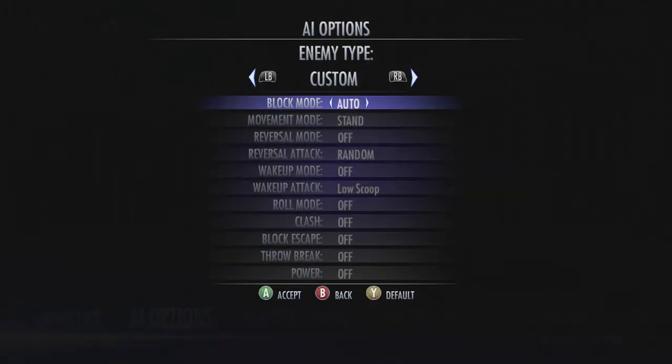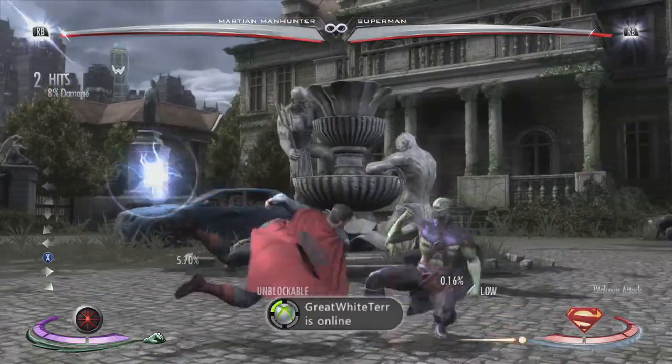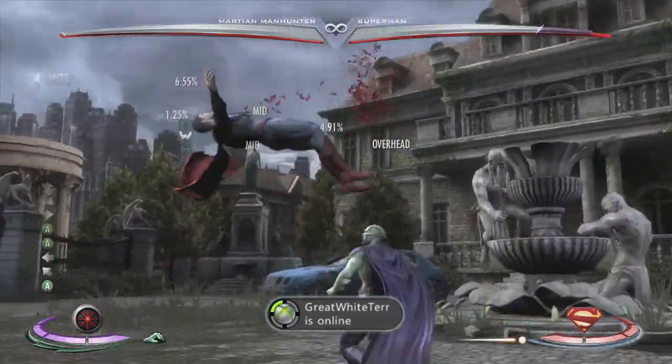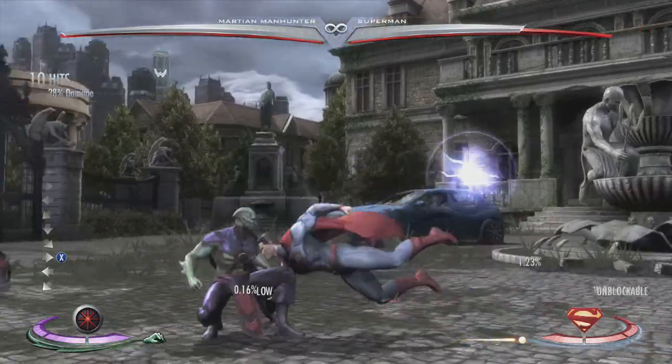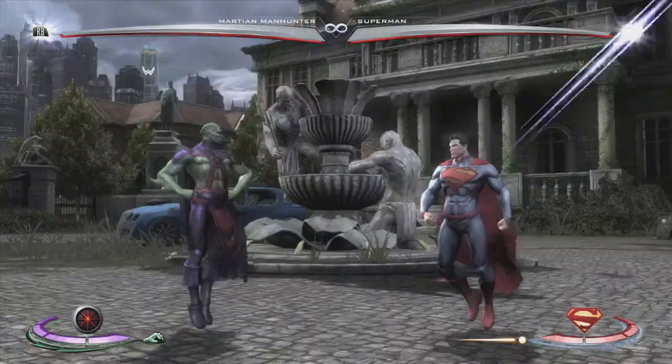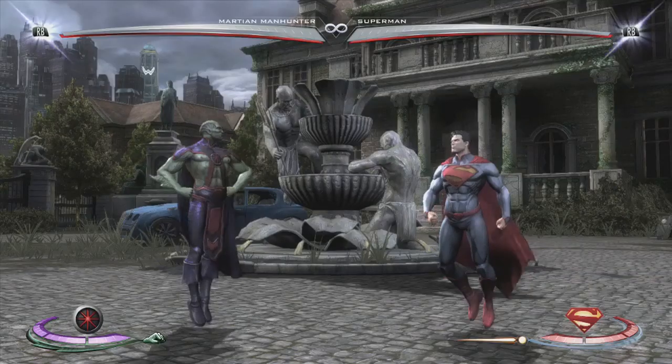We'll set him to auto block and turn on low scoop, which is the SoCal special. The low scoop punish is a free back three — whatever punish you want to do, scoop into back three every time. It's a really easy punish, so every time he wakes up with low scoop, it's getting back three.